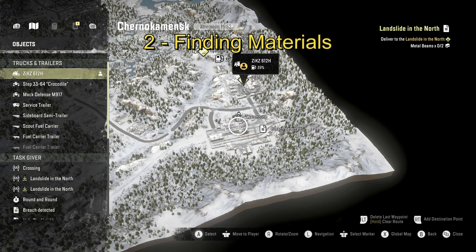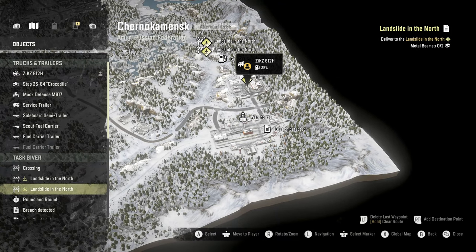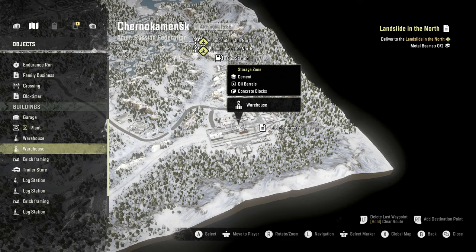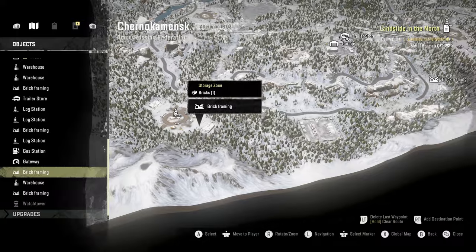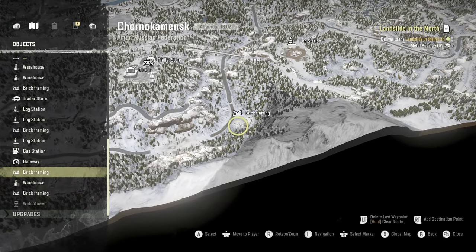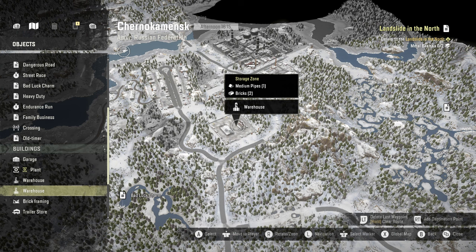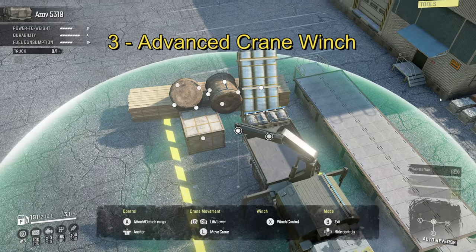Number two: finding materials. How many times have you looked at the map and wondered which warehouse has the materials you require? Then you find yourself going through the list on the left to highlight the warehouse in question. There is a quicker way: hover over the icon, and instead of intuitively pressing A, press the right stick in. It will show you what materials are available there.